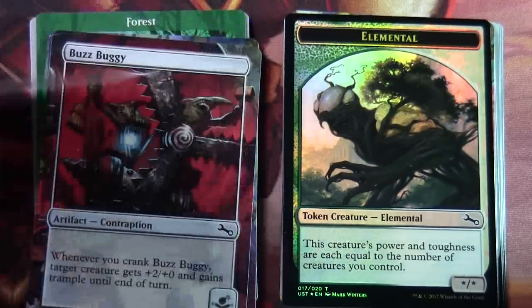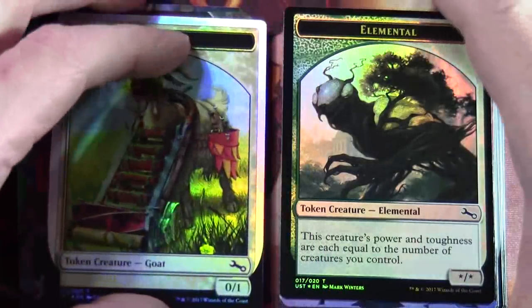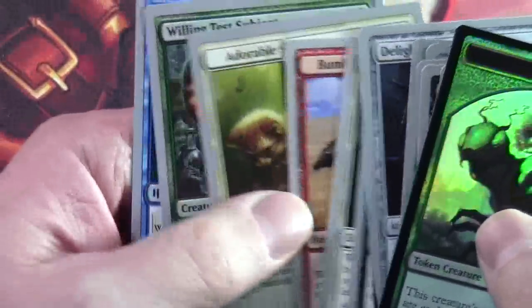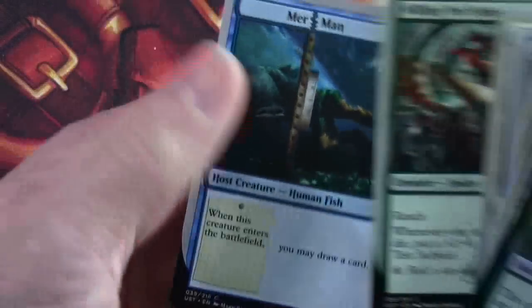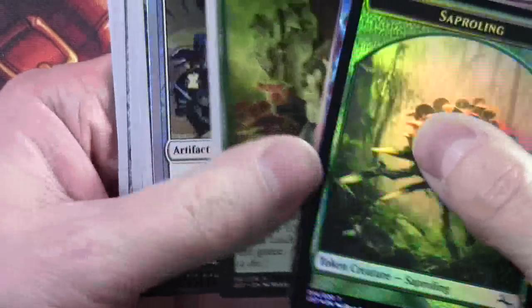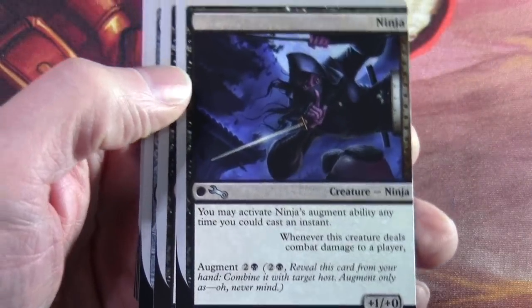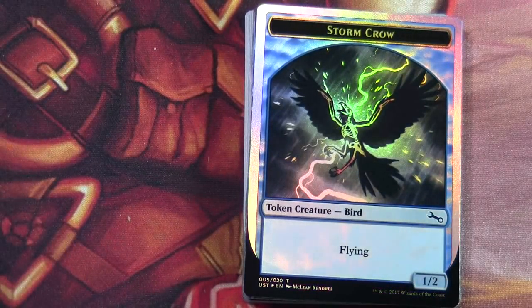We've got Full Art Lands. The two last cards in the pack are the contraptions. The other unusual cards were the augment cards — we've got these split host cards and then the large-sized augment card as well. Let me see if I can find one — there's one ninja. So that was six packs of the latest un-set, Unstable. Thanks for watching. Bye for now.